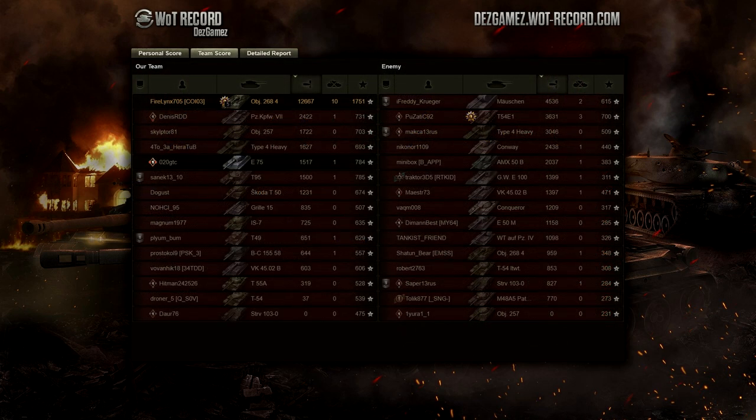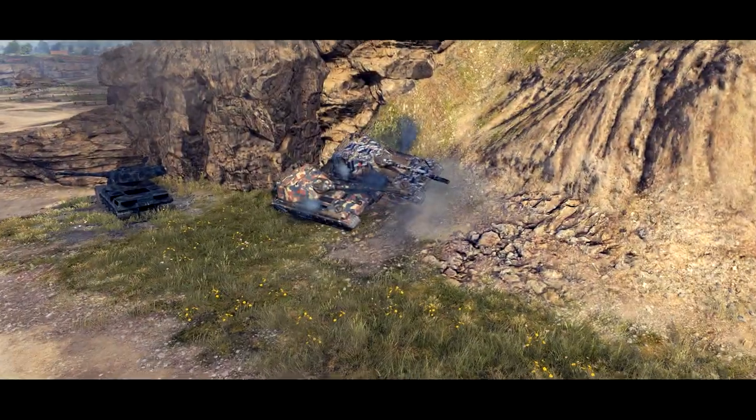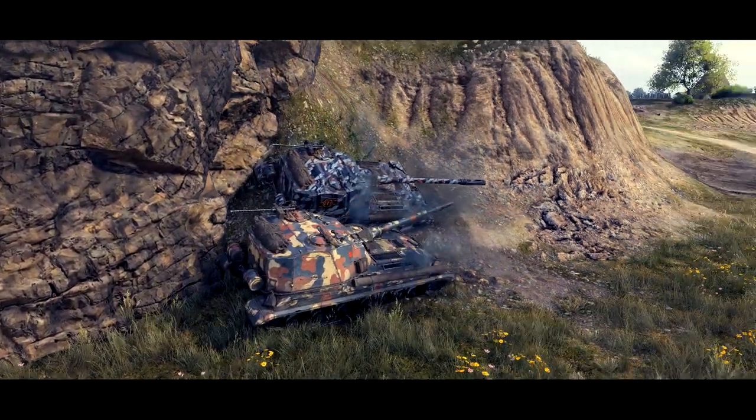Ace — over 12,000 damage done, 10 kills, 1751 raw experience. One-sided carry, one-sided battle. And at the same time he blocked 9380 damage — 9380 damage bounced. And this is Object 268 v4 in its current state.